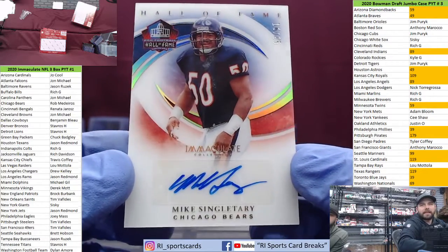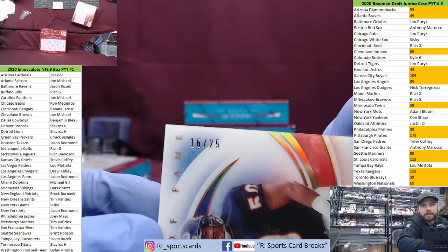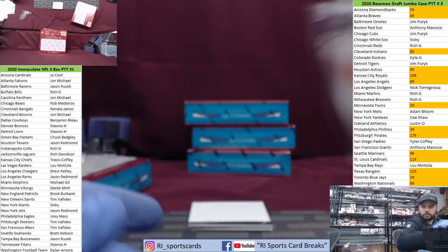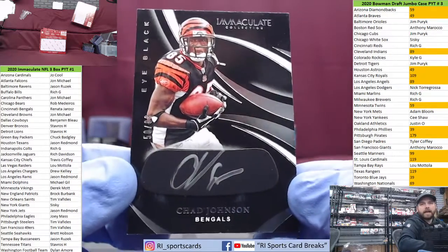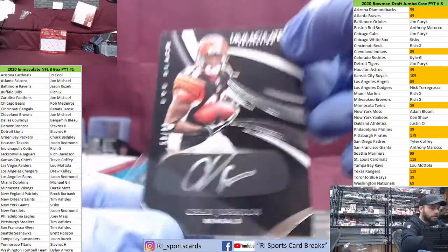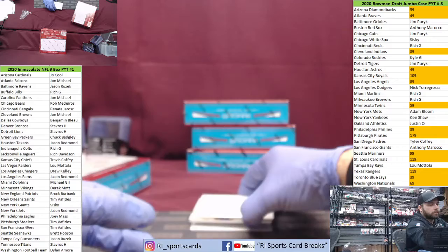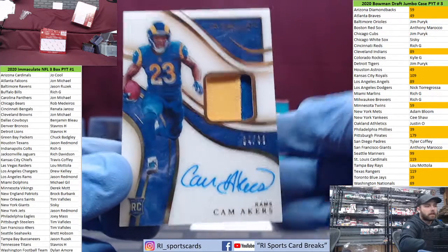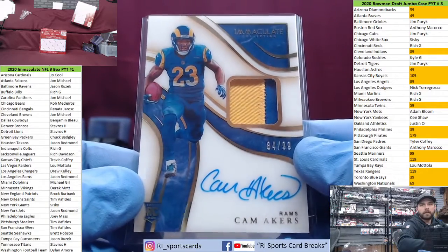Next up — old school, Mike Singletary. There you go — Rob's got them. Another Bears fan. The stamp's a little weird on that. 16 out of 25. Another eye black, Chad Johnson for the Bengals. Second card we pulled to him. Ocho Cinco — we'll see if you win the other one. This is a base one out of 99. There you go, Renata. And last card of the box is Cam Akers out of 99 — a little RPA love for the Rams spot. There you go, Jason. Good time to be hitting Cam Akers stuff. Finally getting the job.